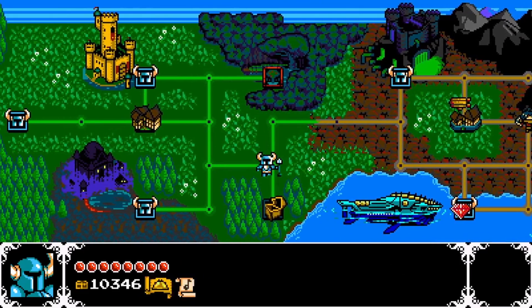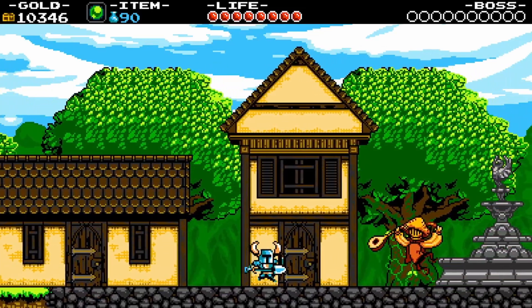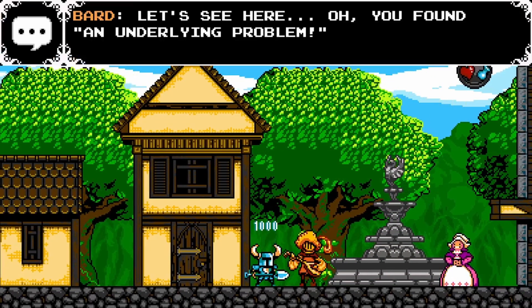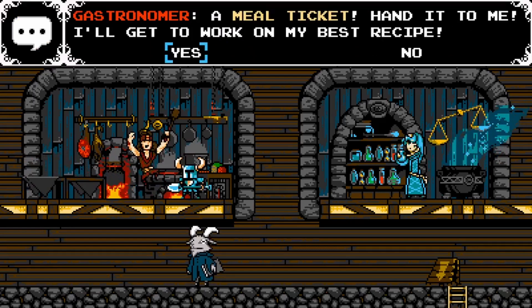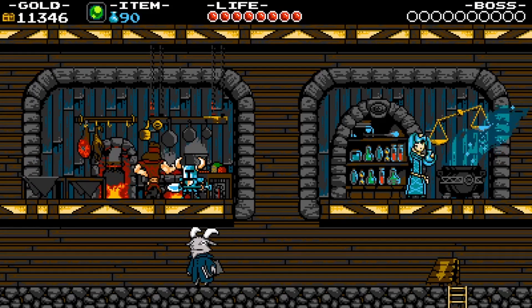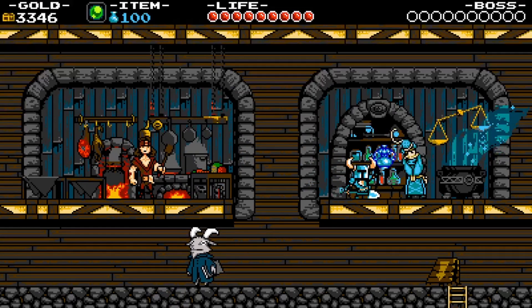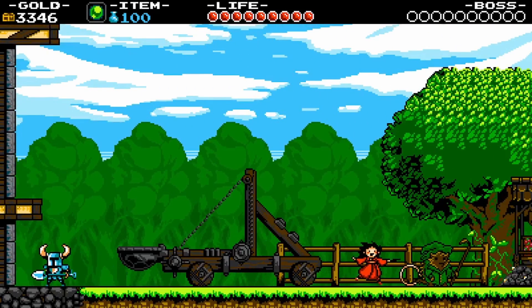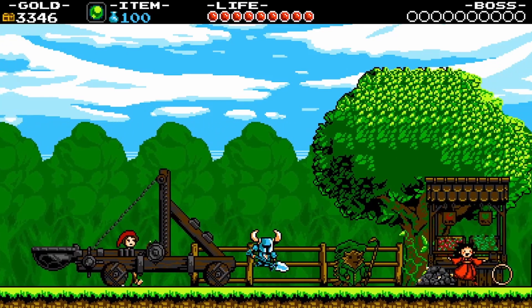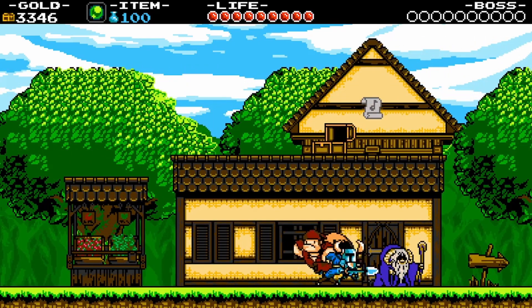Thank you, game. I was afraid that the game wouldn't give me a free pass, but it did. So, two of those. Then let's give you a meal ticket for another health pip. And of course we're going to buy the max magic upgrade. With that, apart from meal tickets, our visit here is concluded. There is nothing else for us here in the village.